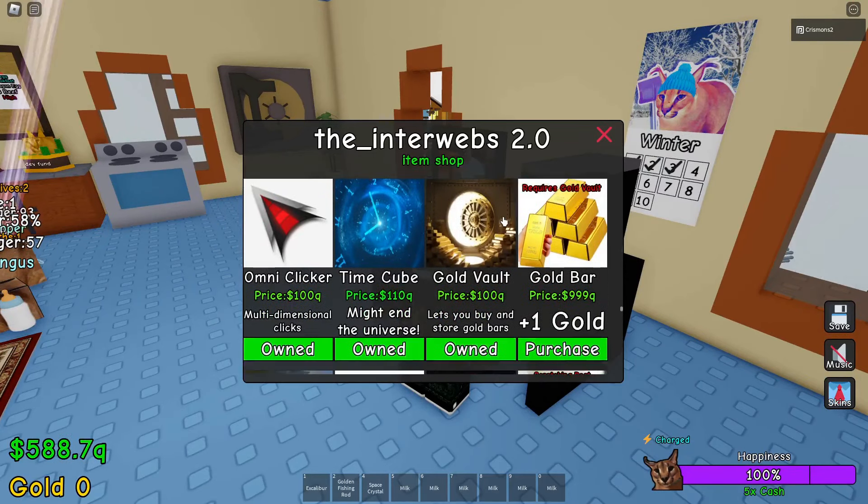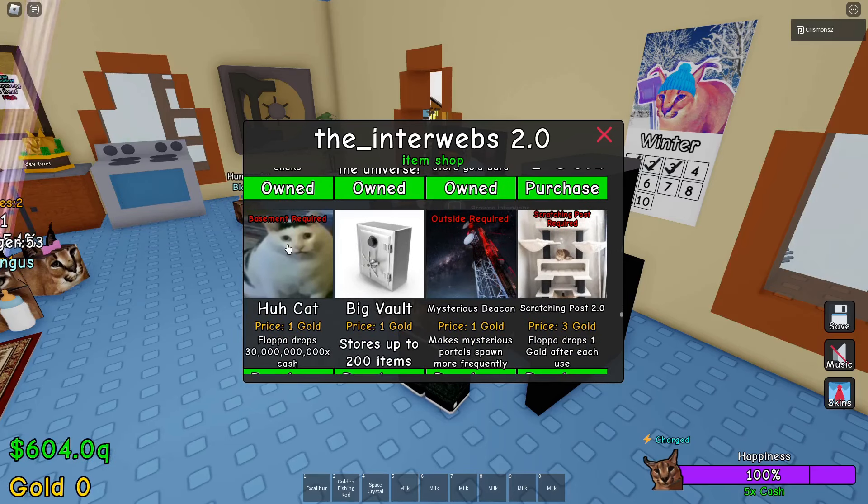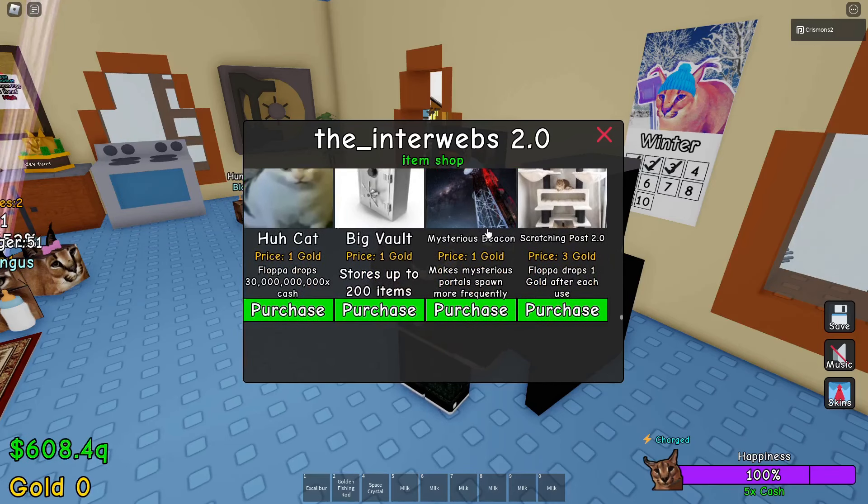In terms of new shop items, we've got the gold vault, we've got gold bars, the honk hat, the big vault, Mr. Greer's Beacon, and Scratching Post 2.0.